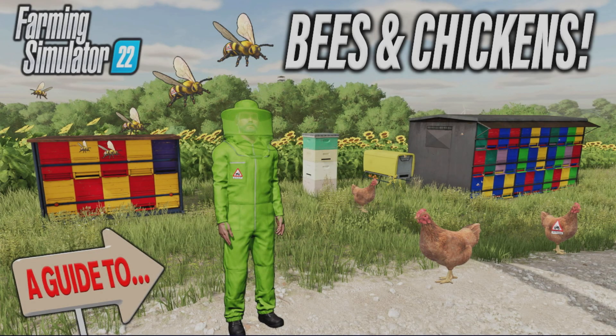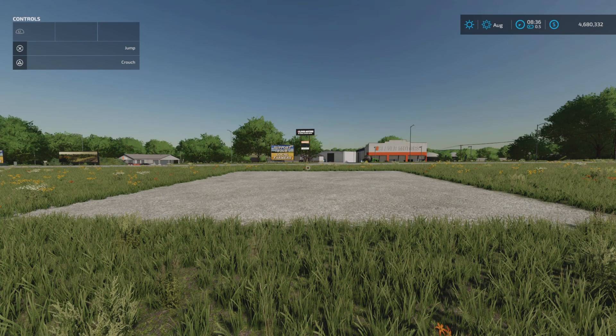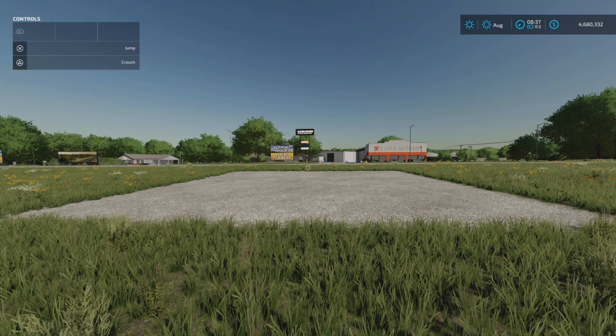Welcome to this look at bees and chickens on Farming Simulator 22 with me, Mr Searly P. This is kind of a guide, kind of a test video. We'll start with the bees — the hives, what they need (they don't need anything) — and then we'll move on to look at the crop pollination side of things, which might be a little bit more complicated.